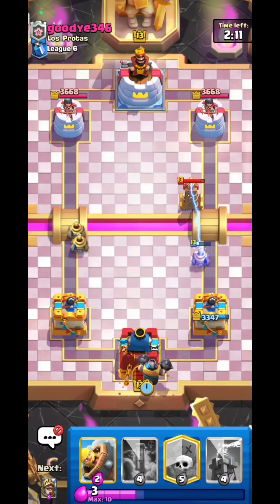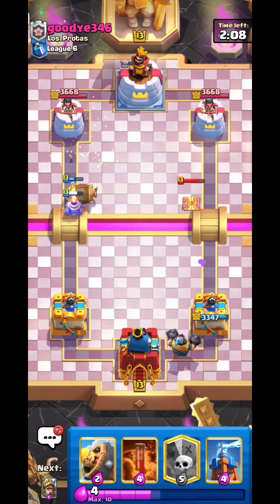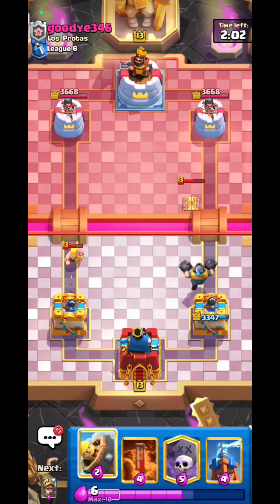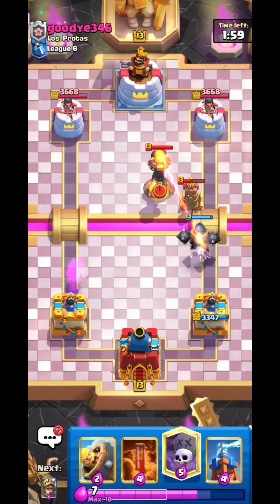He places Tesla on the back, which means he's preparing for a mortar push. I'm going to put Mega Knight on the back, because by doing that it will prevent him from going mortar and instead force him to spend elixir on defense.